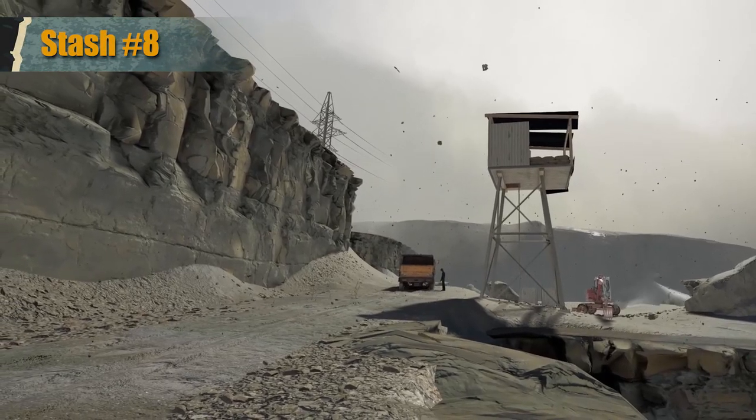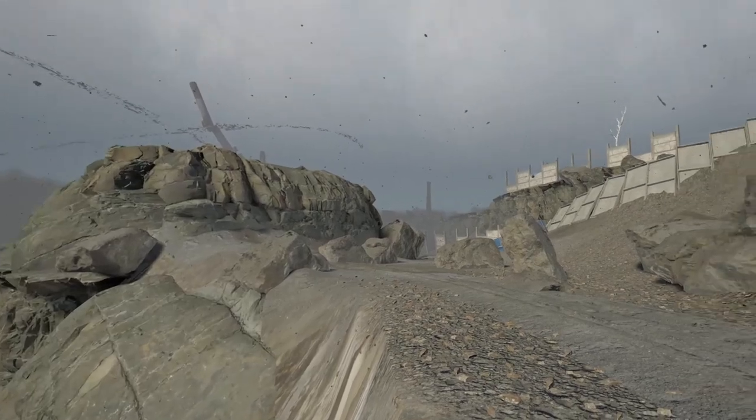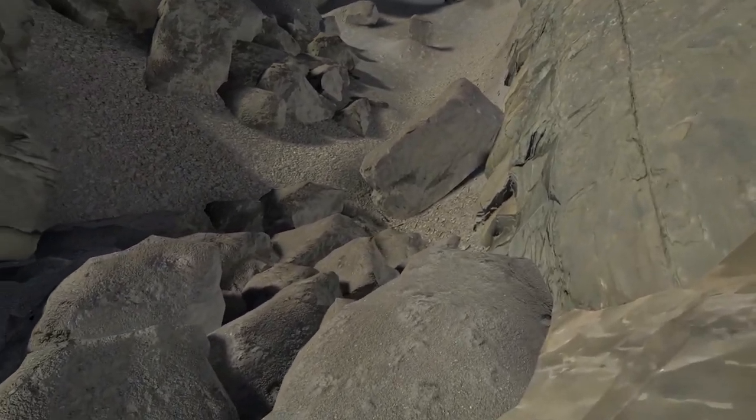Stash 8 is in the southwest corner of the map, down the cliff on the east side of the sniper tower. In this stash is an IZH-81 shotgun at about three-quarters durability, a knife, and 3 boxes of slugs with a total of 15 shells.